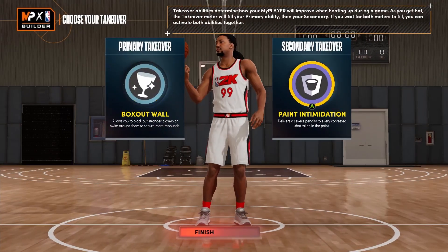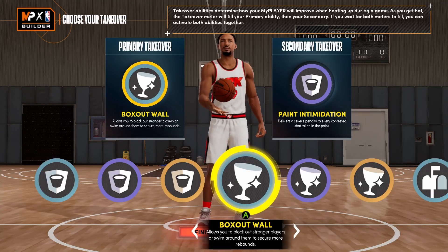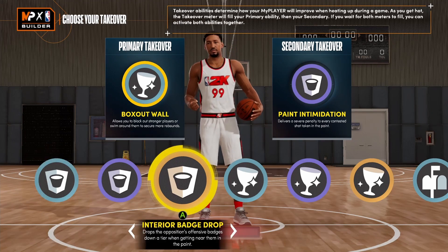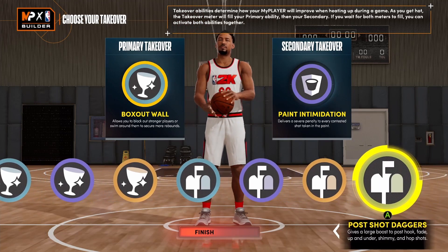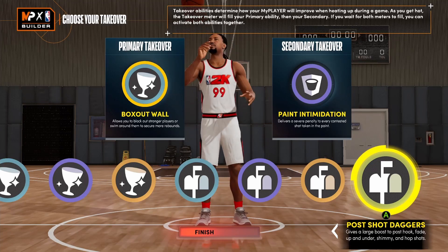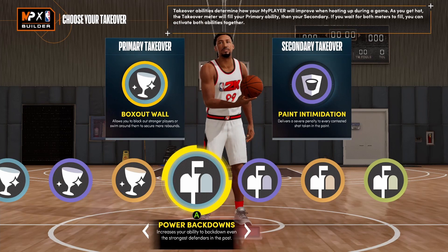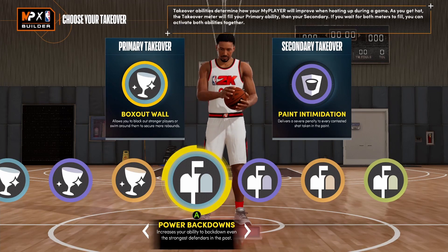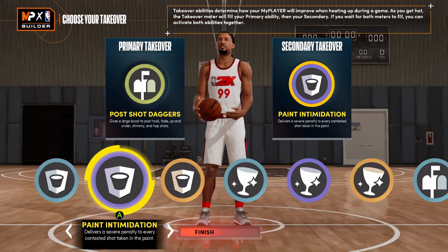On to the takeovers — I got box out law and also the paint terminator. I basically get all the rim protecting ones, all the glass cleaning ones, and all the post scoring ones as well. When I first started I was using the power back downs, but back down puncher is enough. What I really like is the post shot daggers — I'd be in the hook shots like crazy. And then I also wanted paint intimidation.